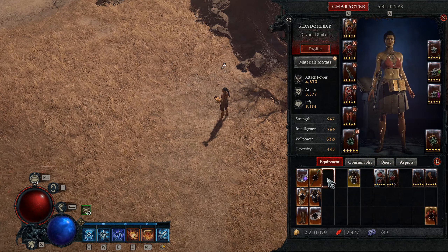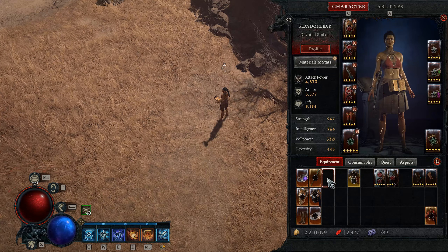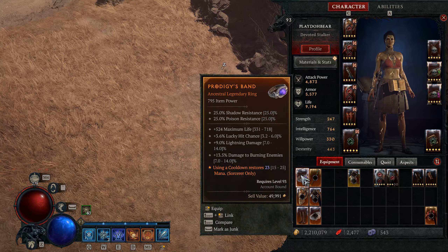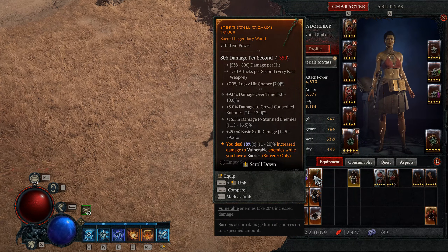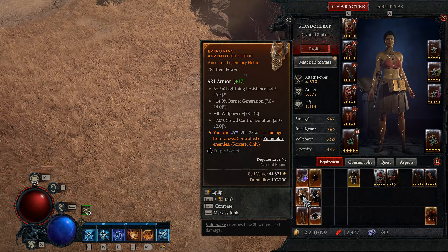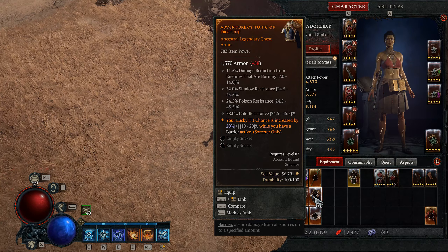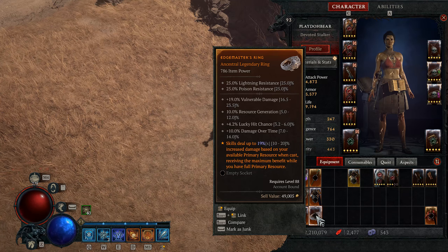That covers our gear. Before we move on to our paragon board, here's a list of other aspects you can use while you're ramping up to this build, options for more defense, and in general what works with Ice Shards. First, we have the Prodigy's aspect. Second, we have the Stormswell aspect. Third, we have the Adventurer's aspect. Fourth, the Fortune's aspect. Fifth, the Ghostwasser's aspect. And sixth, we have the Edgemaster's aspect.